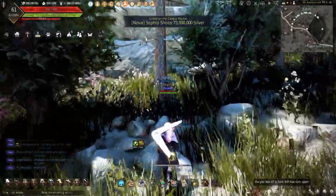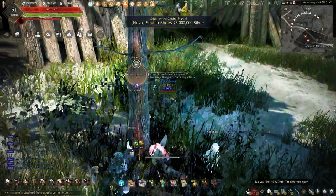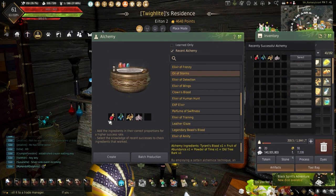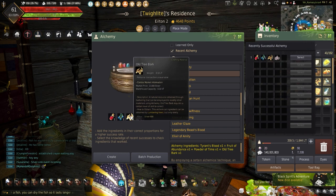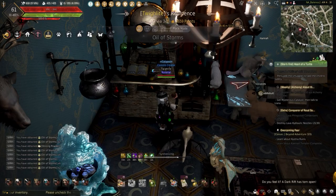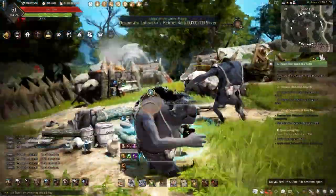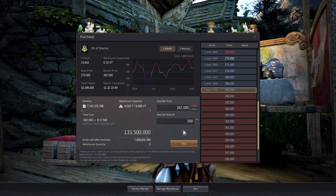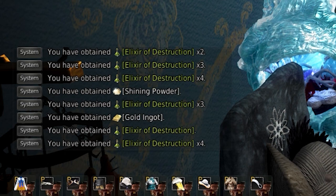As a recap on how to get all the materials needed, let me show you how to gather them and where to go. Starting out the list is the Oil of Storms. This can be made by using 1 Tyrant's Blood, 1 Old Tree Bark, 1 Fruit of Abundance, and 1 Powder of Thyme at any Alchemy Tool. These can also be bought from the Central Market if you choose, and as an added bonus, these can be produced as a byproduct when performing alchemy.